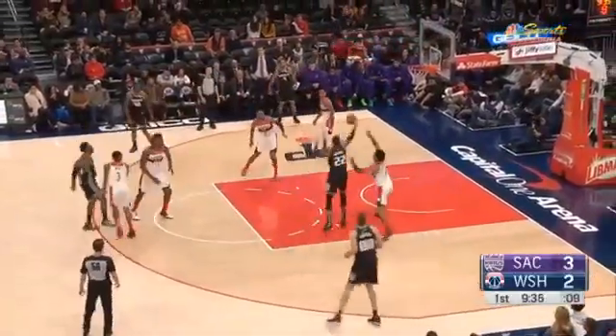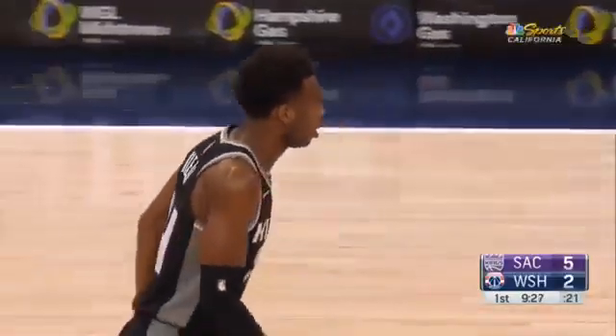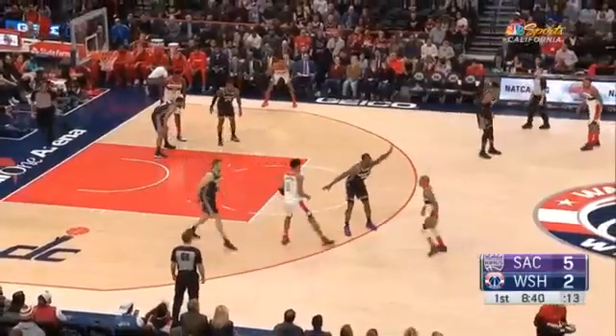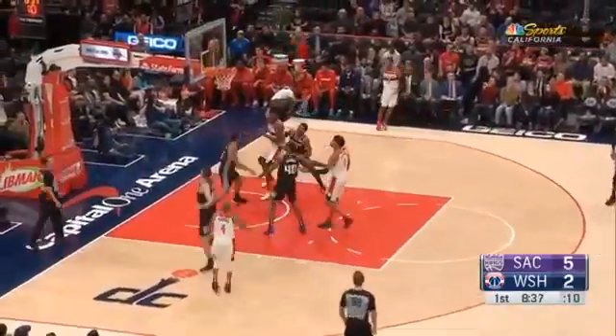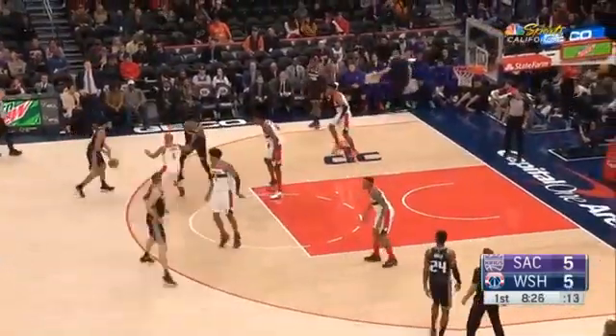Heald gets a screen. Holmes rolls to the basket, and a beautiful finish — playing through. He finds Buddy. Buddy struggling here in the early going. Washington, one of six. Isaiah Thomas looking to bank at home. He does. Joseph is open.